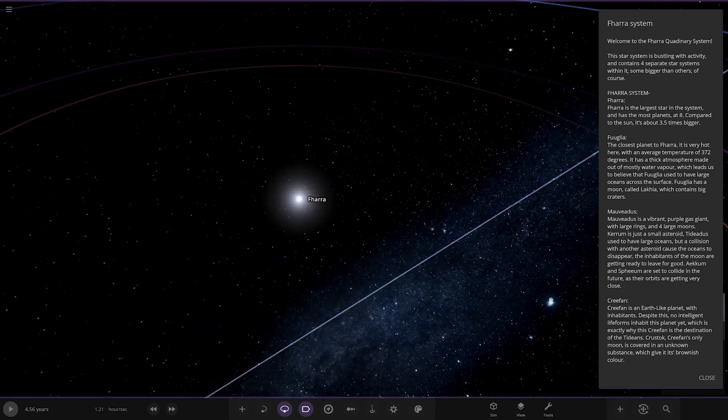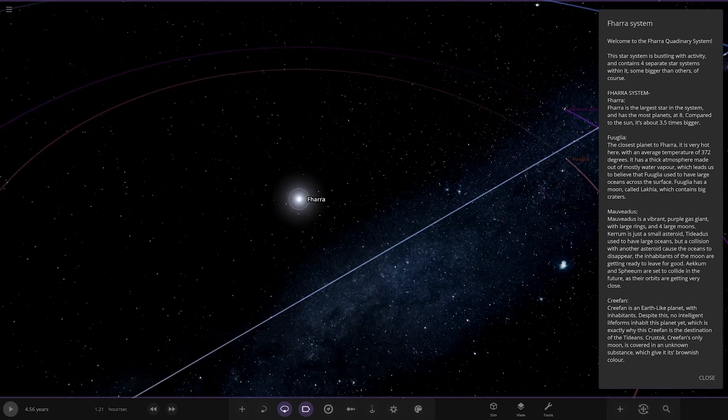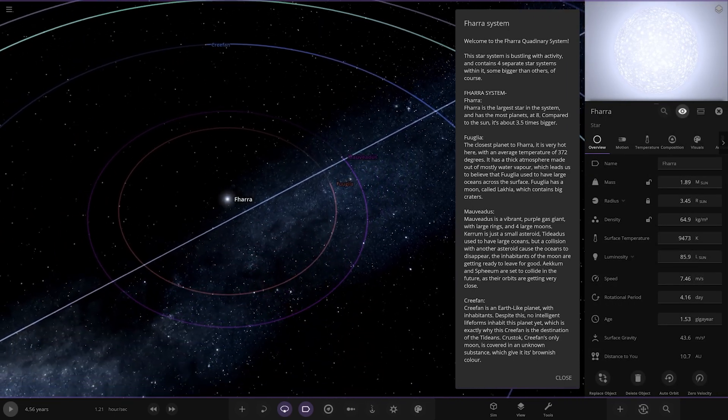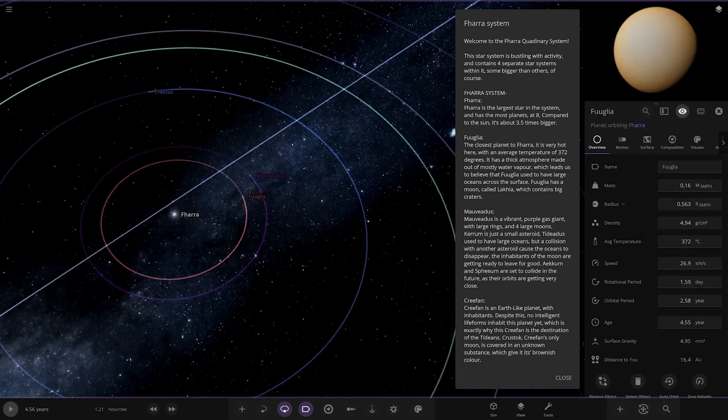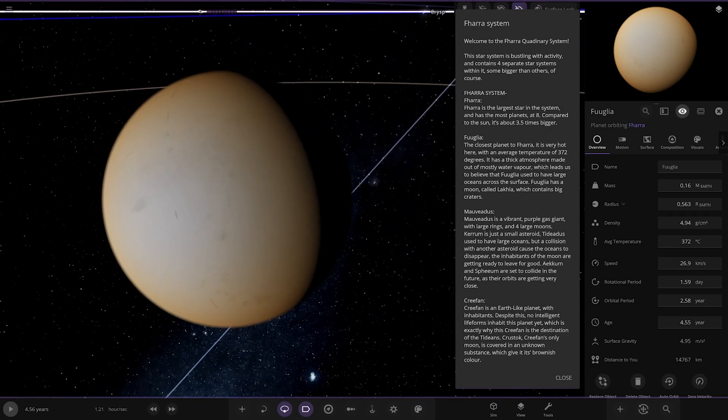The largest star in the system has the most planets — eight — compared to the Sun it's about 3.5 times larger, and a lot more luminous as well.